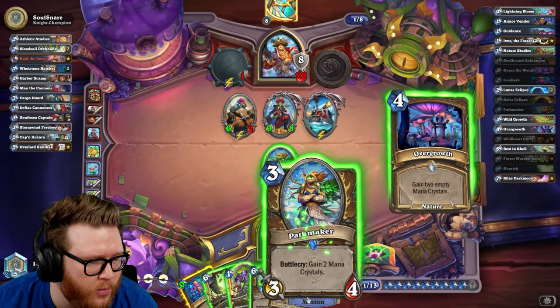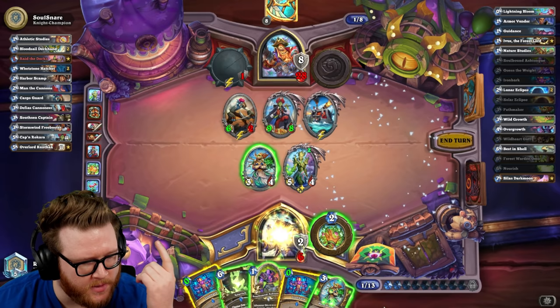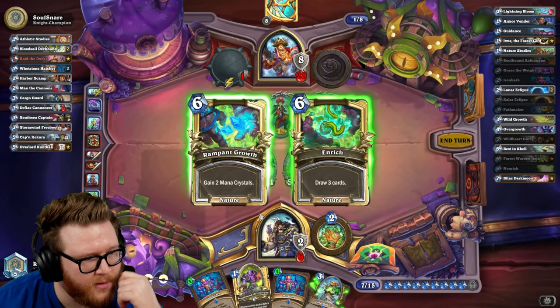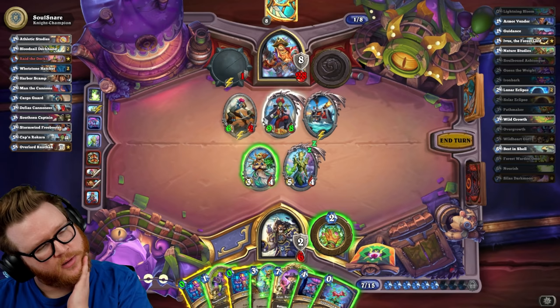Another Overgrowth, really? I am running out of cards. I think I have to kind of go Omu here. Is this the right way to do this — does this put me back at 15 out of 15? Oh, maybe that wasn't the right way to do that. Should have done Overgrowth first, then Omu'd, then Ironbarked. That seemed like the wrong way to do that.